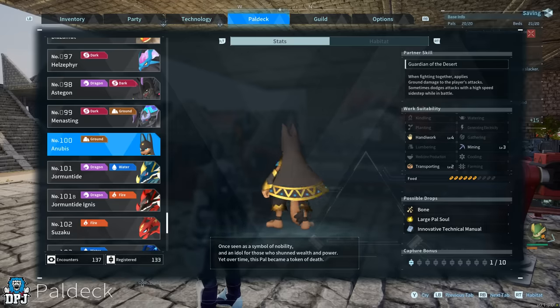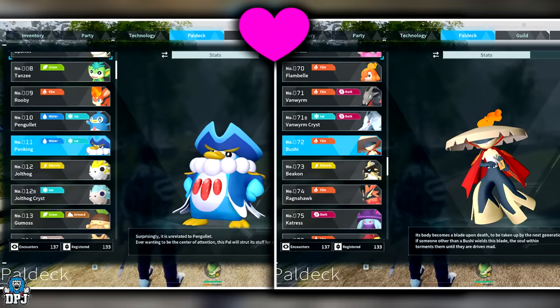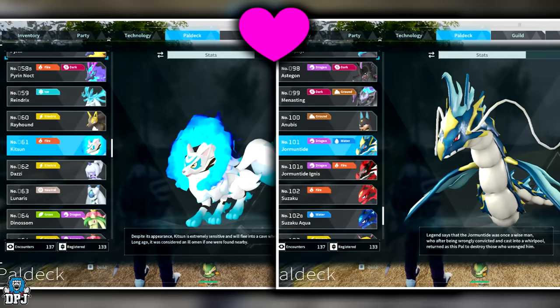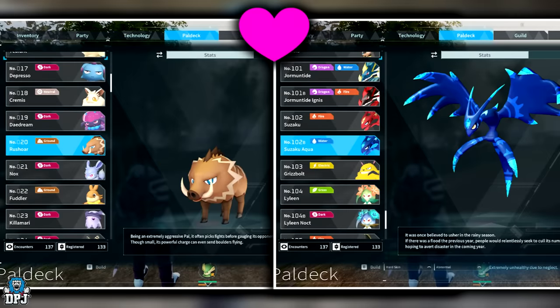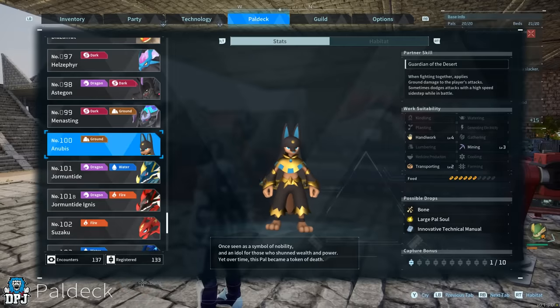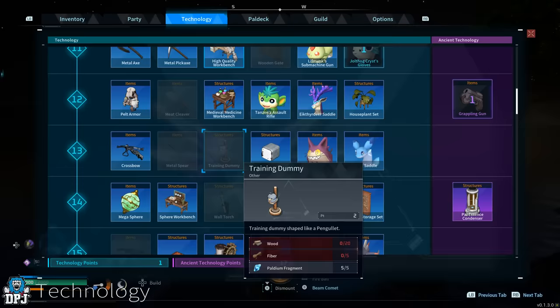To breed Anubis there are many different combinations - probably easier than Lyleen. The combinations are: Penking and Bushi, Quivern and Chillet, Ragnarhawk and Tombat, Kitsun and Grintale, Brancherry and Relaxaurus, Reptyro and Suzaku Aqua, Celeray and Menasting, and Gobfin and Suzaku. Breed any of those pairs and it should guarantee you an Anubis baby - then do what you gotta do to get those points.